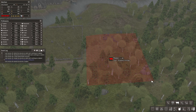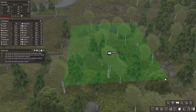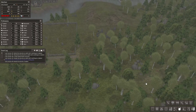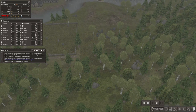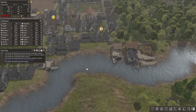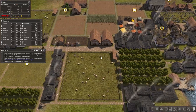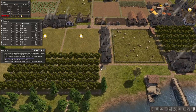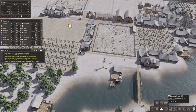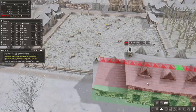Right beside the cemetery I decided to build another pasture because I bought cows — I want to get the best clothes for our citizens, and for that we need wool and leather. We can get leather from cows, so I did that.